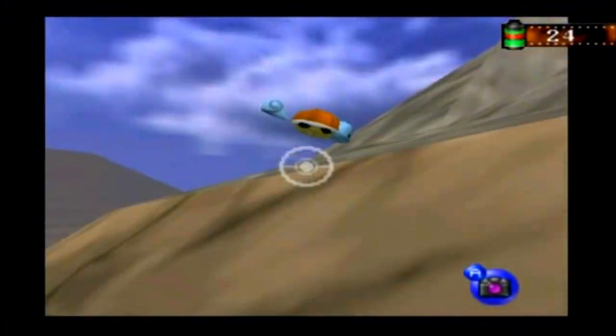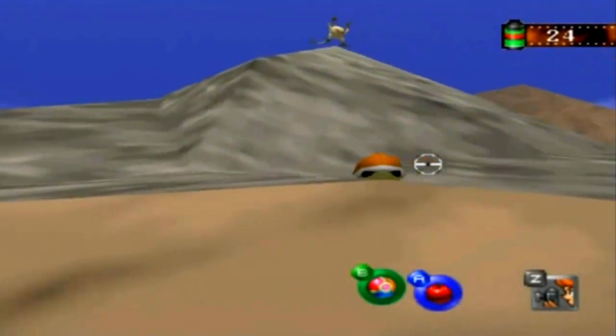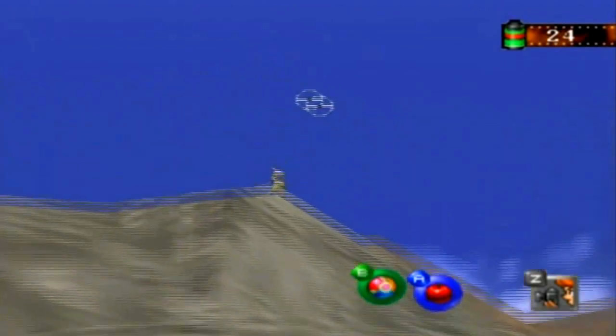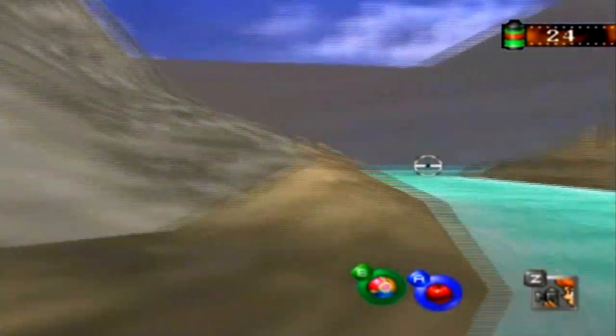If you save some Squirtle at the beginning of the level, they're gonna appear right there. And there's gonna be a Mankey at the top of the mountain, and you wanna hit it just right to move on to the final level. I didn't do it right that time just because I didn't save that many, but I wanted to show the whole course off anyway, so it doesn't matter.